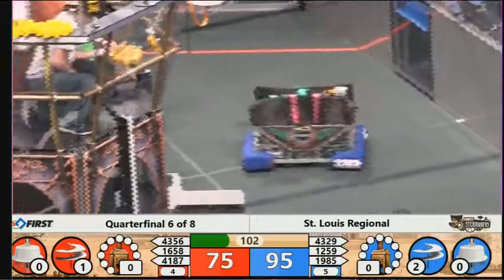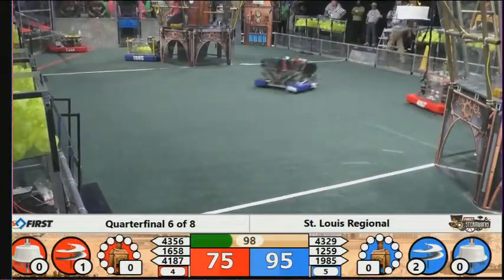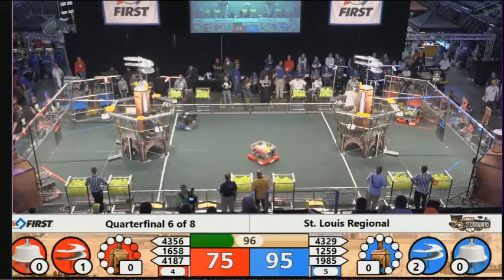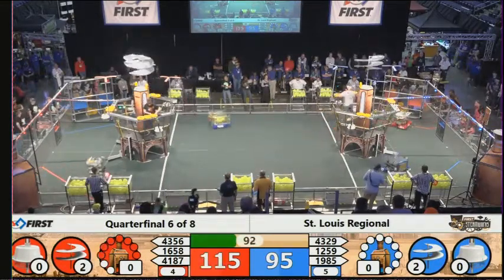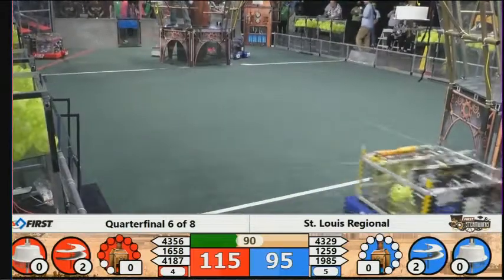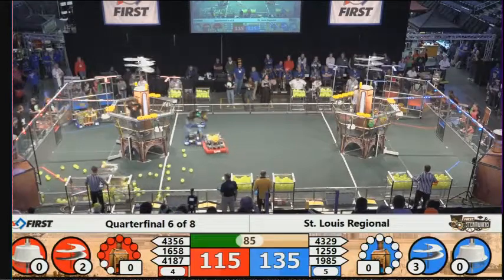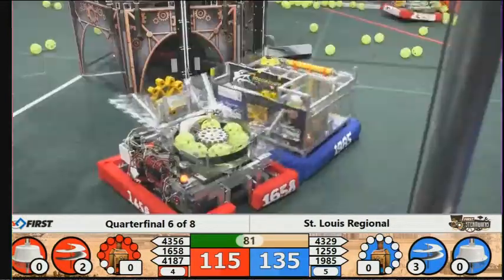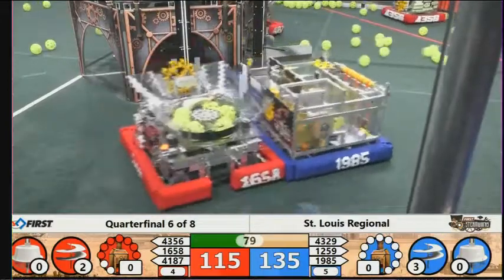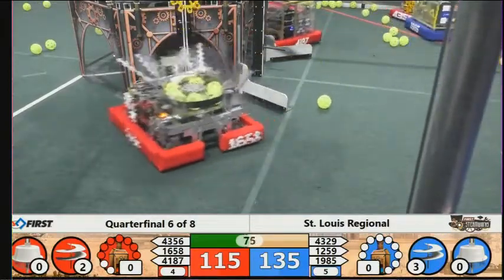1985 RoboHawks going in to make a delivery themselves. 4329 Lutheran Roboteers going to the Retrieval Zone, about to get themselves another one. And we have a second propeller going in the Red Airship. 1658 gathers a gear from the Retrieval Zone — now they're just trying to get to their airship to make a delivery. 4187 RoboRamps making a delivery to their airship. We do have fuel loose on the field over in the red end of the field.